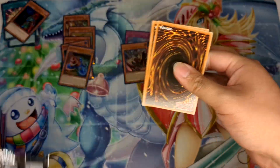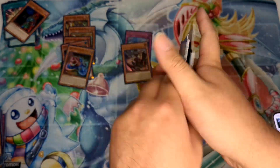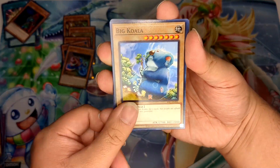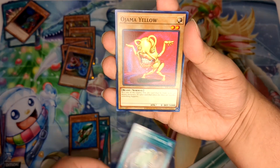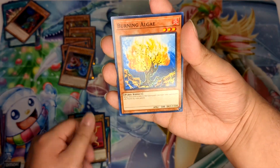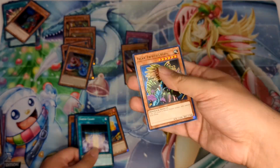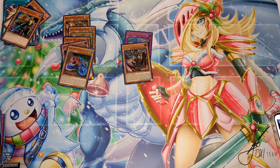Hope you guys had a happy Merry Christmas and happy holidays, and thank you for spending your time with me assuming you're watching this. Second pack of Invasion of Chaos: Chaos N, Primal Sea, Torpedo Fish, The Whistle of Jama, Yellow Jazz It Up, Earth Chance, and Dark Triceratops. No hollows in our first set of legacy packs.